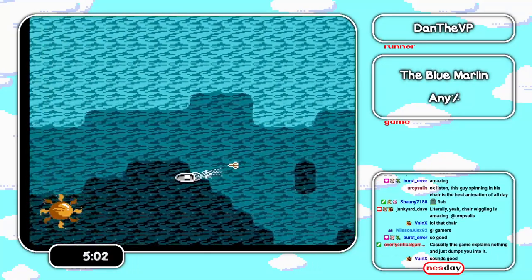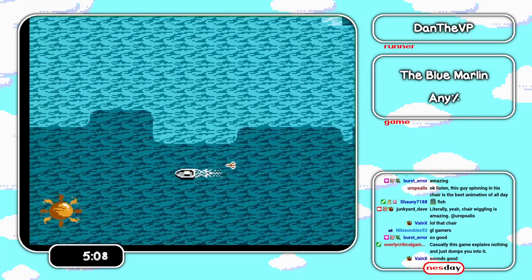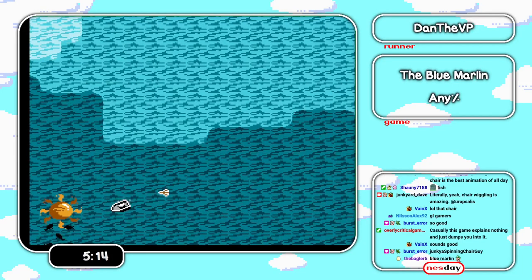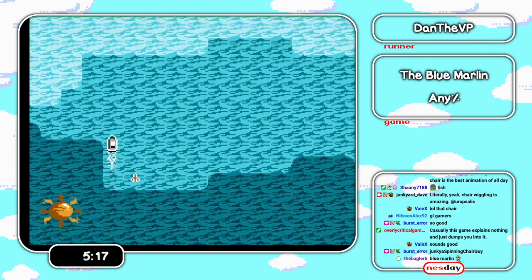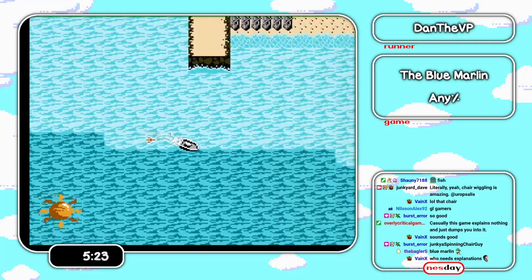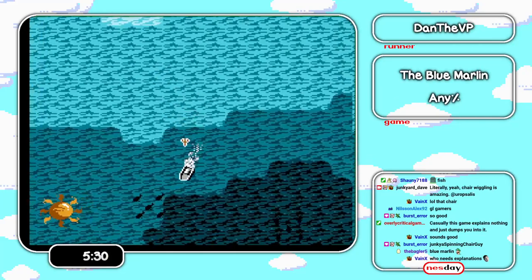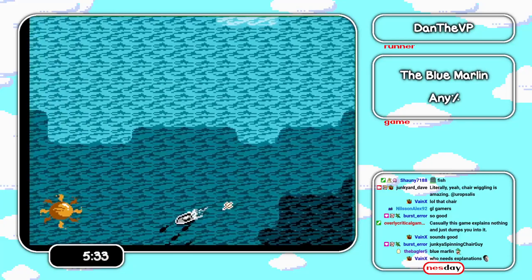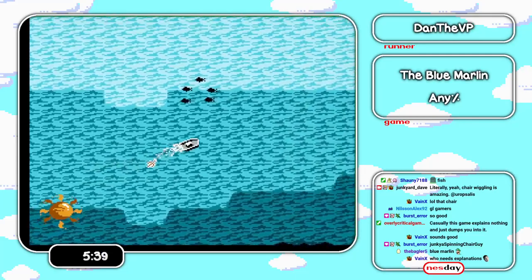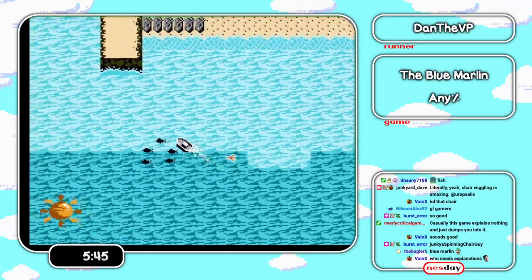I'm trying to release these fish because we have to weigh everything we catch before the end of the day. This will start making catching fish a little easier. Ideally you catch three fish and by day three you have all the upgrades you need. Since I'm having to catch multiple fish on day one, fish are going to start getting easier to catch. The way I judge whether I want to try to catch a marlin is how easy it is to reel in — that tells me how strong the fish is.